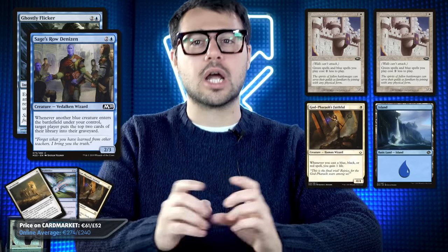You even have a combo: with two Sunscape Familiars, one God-Pharaoh's Gift, and Ghostly Flicker, you blink the Archaeomancer and an Island, then boom boom boom - you get infinite life. And if you have Sage's Row Denizen, you mill your opponent's deck. While this might look like a lot of pieces, this deck draws a ton of cards and has control elements, so it's a cool, complicated deck. Plus March of the Machine just released and there's a new card called Meeting of Minds that I think will be great in pauper blue-white.